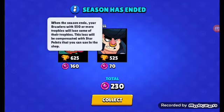When the season ends, your brawlers with 550 or more trophies will lose some of their trophies. Those losses will be compensated with star points that you can use in the shop to buy some skins. For example, Barley costs 2,500 star points, Bull is also the same, and The Clot is only 500 star points.